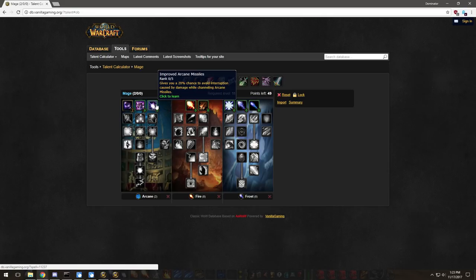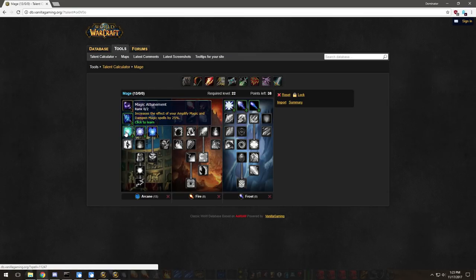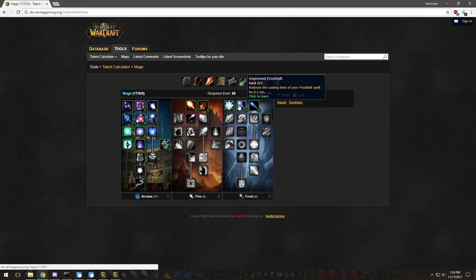You can either put five into Improved Arcane Missiles or five into Arcane Focus. I like Arcane Focus because it's the last chance for people to resist your Arcane Explosion. Then we're going to do five into Clear Casting, one into Arcane Resilience, two into Magic Attunement, and two into Improved Counterspell.